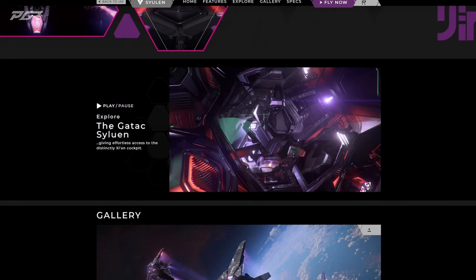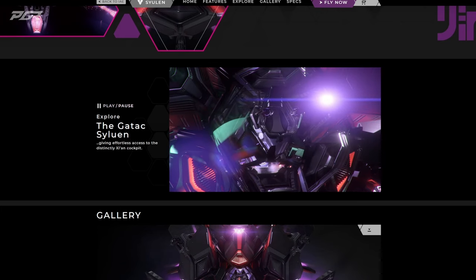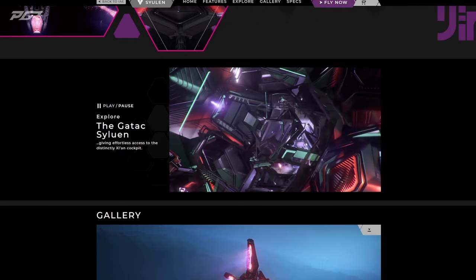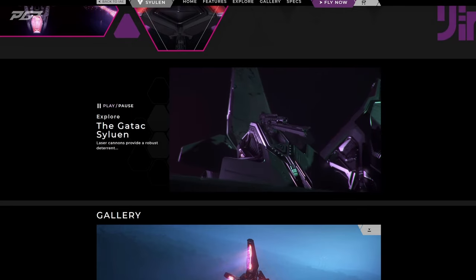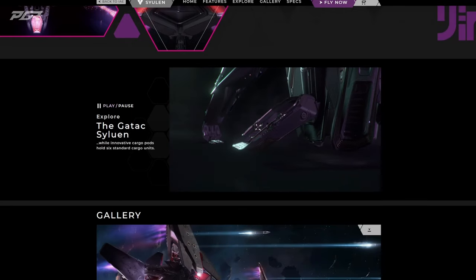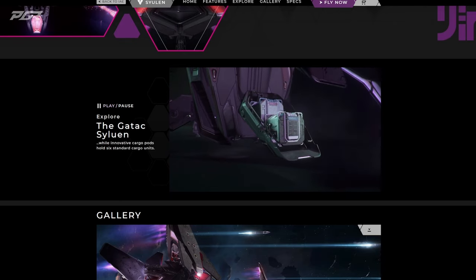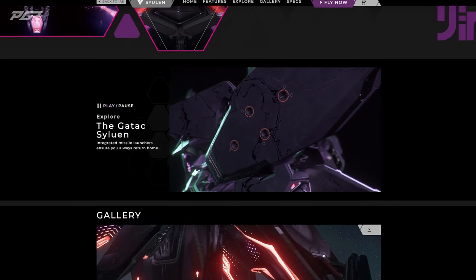It says 'Explore the Gato'q Sailing, giving effortless access to distinctly Xi'an...' That looks super cool — that's the coolest animation ever, honestly. Oh, so that's the cargo section — the cargo section is a part of the landing gear. That's interesting.